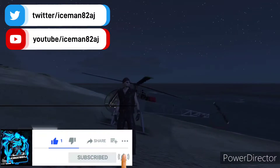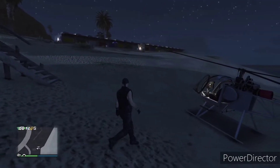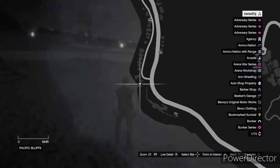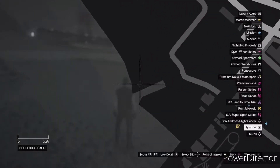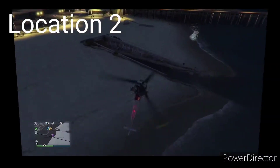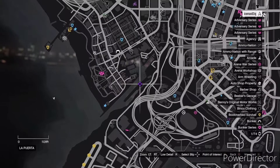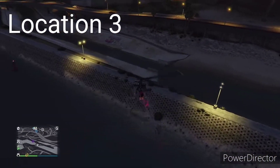Welcome to another video. In this video I will show you all 10 locations of where the metal detector will spawn. The metal detector spawns at 10 random locations so there's no way to force it to spawn, it just spawns randomly. The metal detector you can use at Cairo Pareko, where you'll be able to find loot.